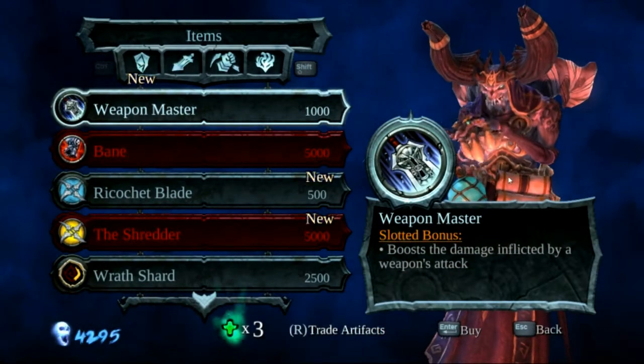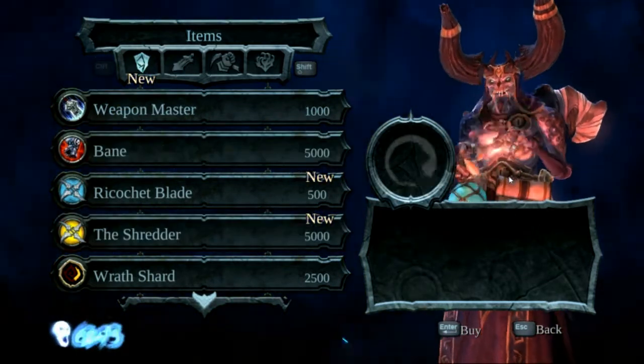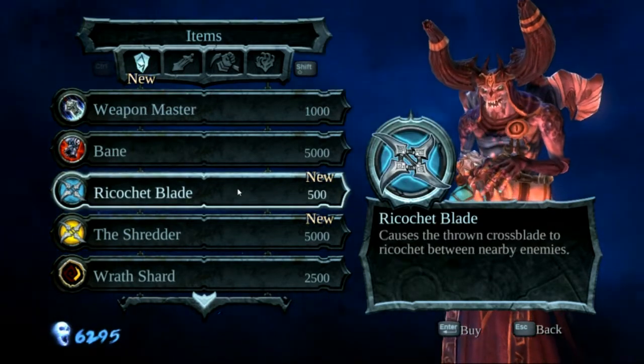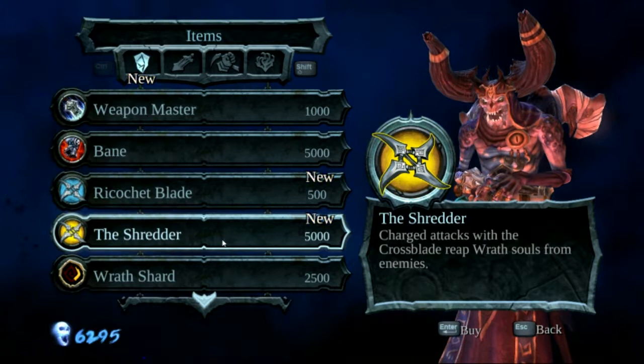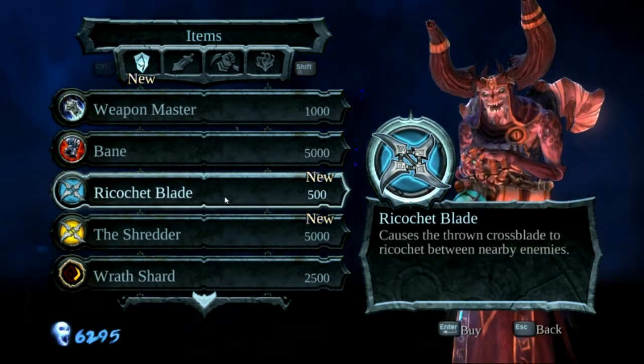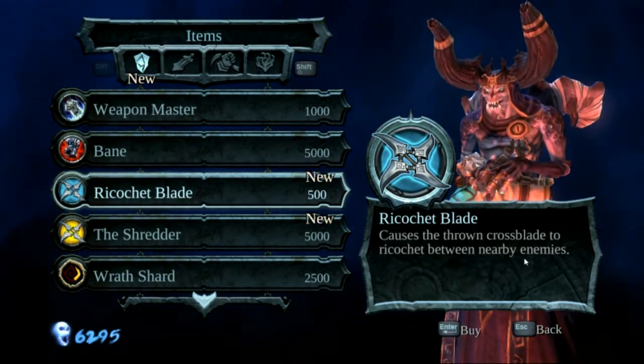Can we buy something? We have three artifacts. Now we have some new stuff over here. We can get some upgrades for our shuriken. What does this do? Causes the thrown crossblade to ricochet between nearby enemies.